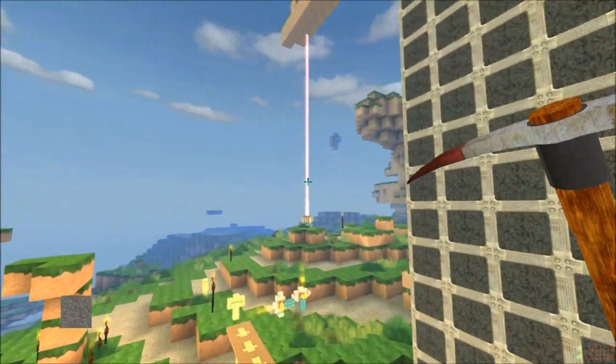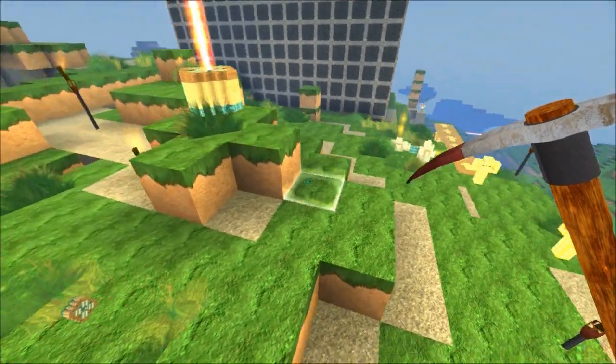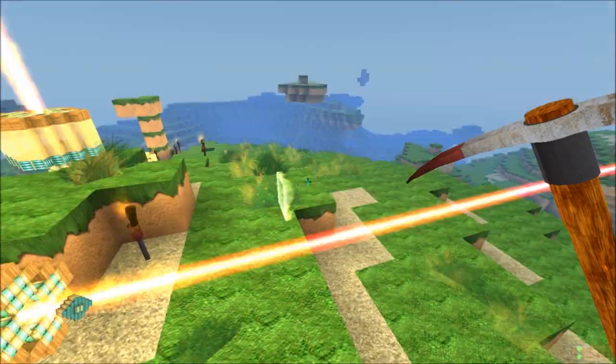So if we go over to here, we've got the new laser. If you create something called a beam emitter, using the keyboard, you can now create laser beams which fire out like so.